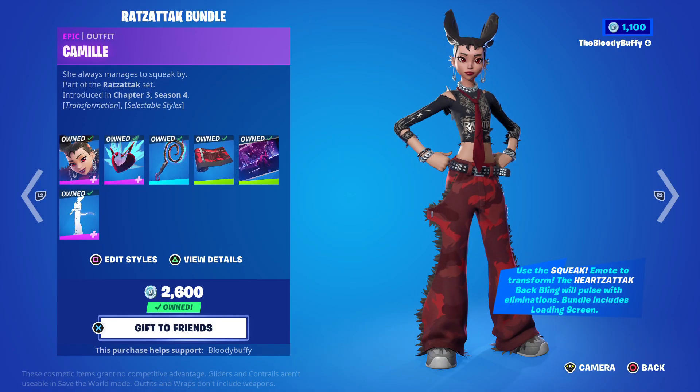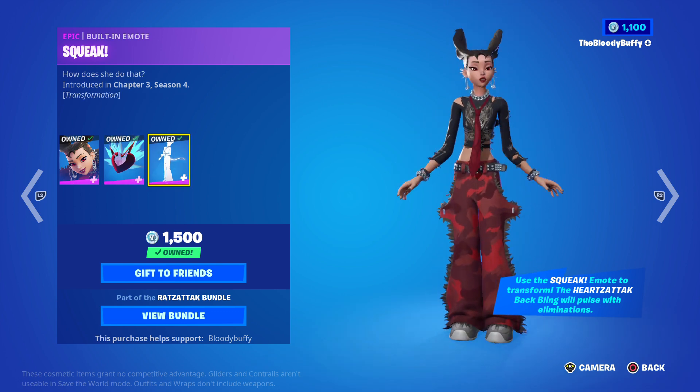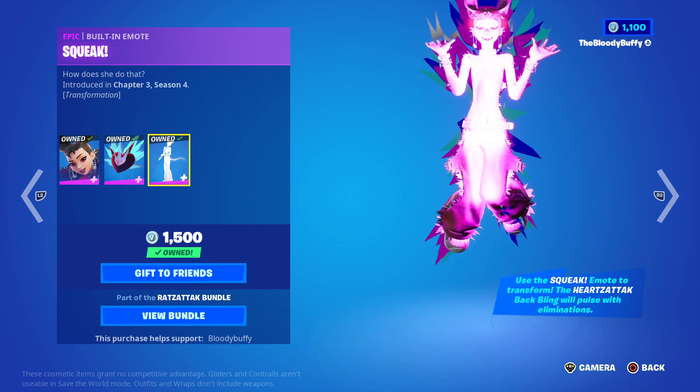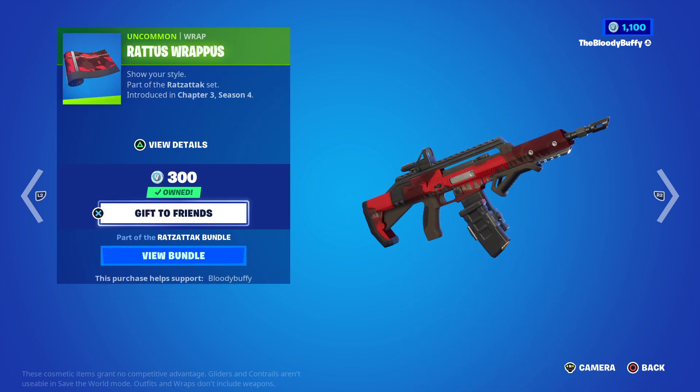Then we've got the Rat Attack bundle — this is 1800, back after 44 days. Or you can get Camille on her own; she has a built-in emote that turns her into a little rat. Cute little rat. The Rat Tail and the Ratters are back after 44 days.